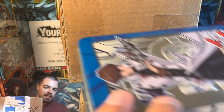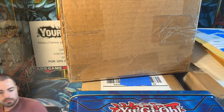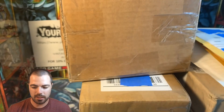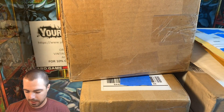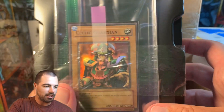So we did get it down to a tin level pack job. Let's see what's here inside of this Kaiba tin. All this for a Celtic Guardian, OOB First Edition. What a package job.